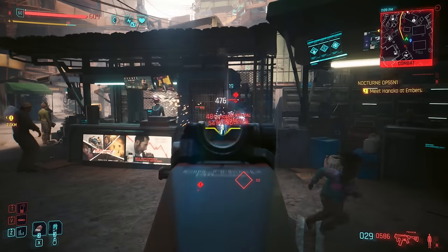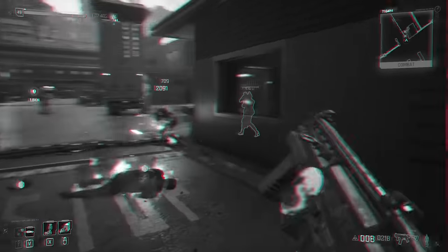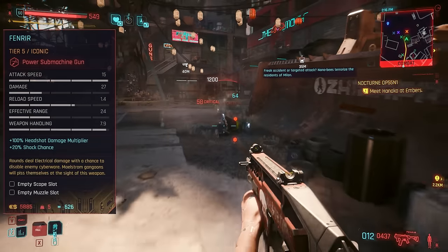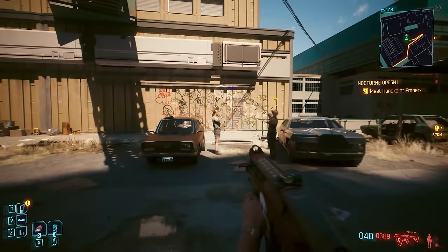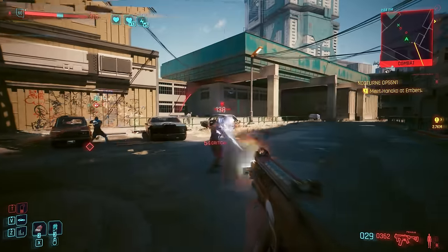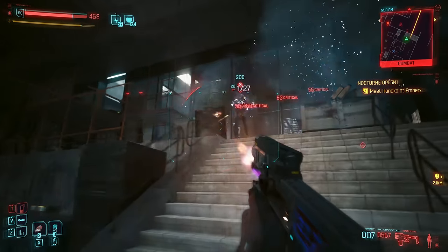In 2.0, Fenrir thematically functions as the literal bane of Maelstrom, but I kind of miss the blazing inferno of fire and death from before. Sure, we can make a regular gun like that now with a simple Pyro mod, but still. The new version instead focuses on electrical damage and has a chance to upload Cyberware Malfunction to an enemy. I tested it on literal chromed-up borgs, though they didn't seem all that fussed, continuing the fight as normal.